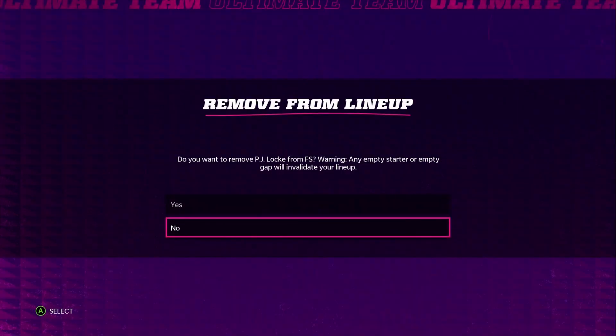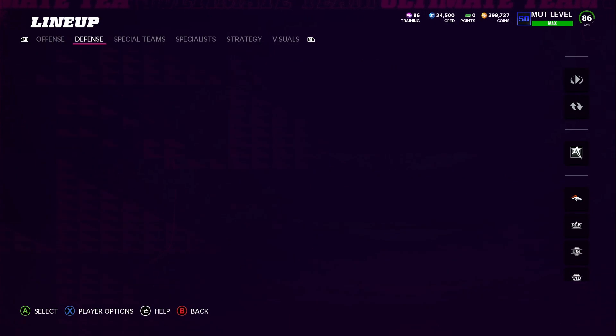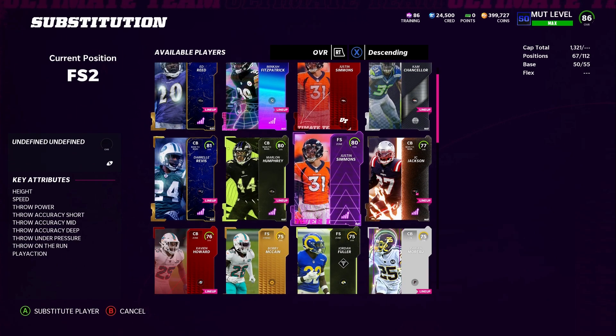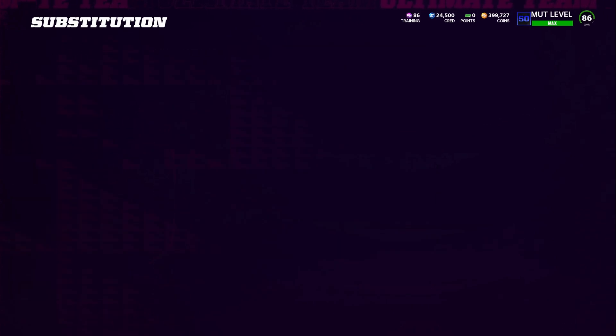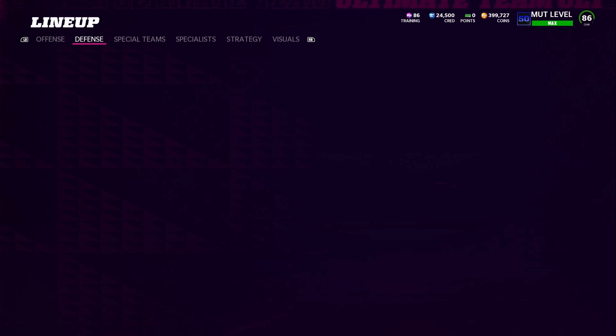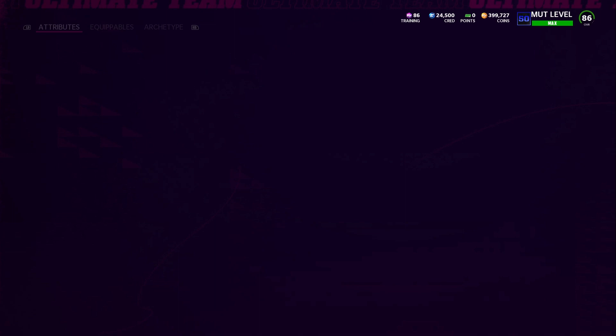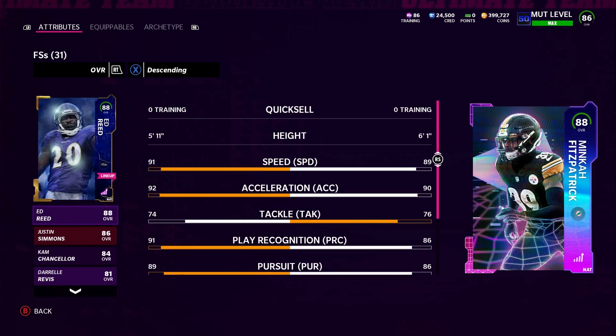We went ahead and still have Simmons. We're gonna get rid of PJ Lock. I'm looking to power Simmons up — I'm just a little bit of training away. I'm very close to being able to finish but I'm a couple hundred training off, and training is very expensive. He's a zone guy that can get mid zone KO for one. We also got Minkah Fitzpatrick — the new flashback that just came out. He's a zone archetype with fantastic speed and he's able to get mid zone KO for one.